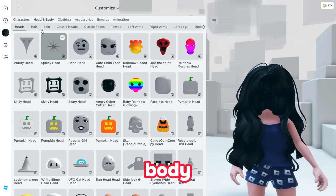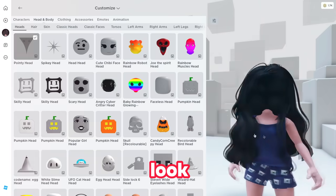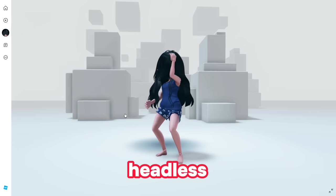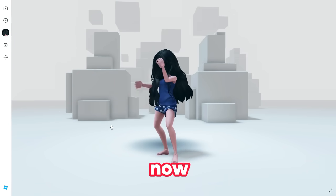There is yet another secret way. Go back to customize, then go to head and body, and if you choose the pointy head this will again give you the same effect — look, there is no headless visible. So I have found three ways to get yourself free headless in Roblox. What are you waiting for? Go ahead and grab it right now.